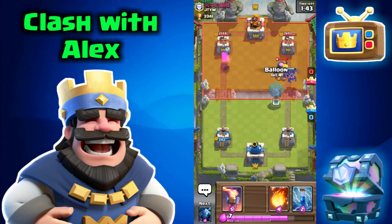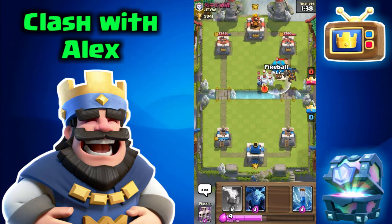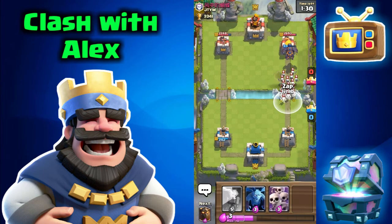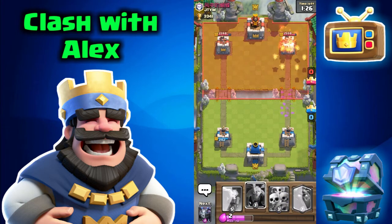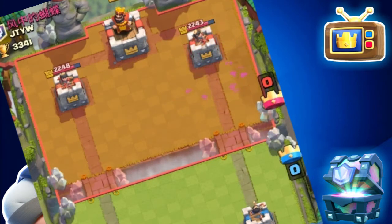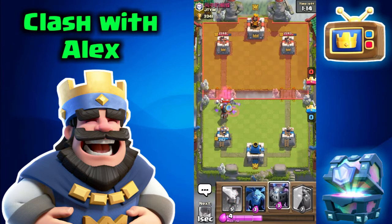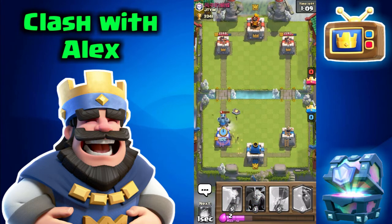Let's place a balloon — if he plays minion horde again I can fireball it, but not before the balloon dies. Our balloon died. Let's zap that skeleton army and hopefully the lava hound gets to the tower. Oh my god, he placed fire spirits — I didn't know fire spirits could take out that many lava pups. Let's put a skeleton army for his dark prince; I cannot afford any chip damage. Let's place a mega minion since he played a lot of skeletons.